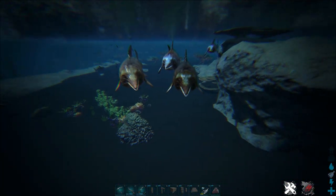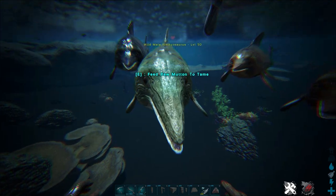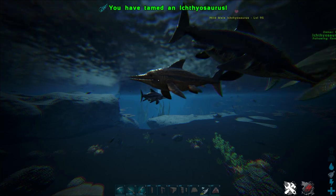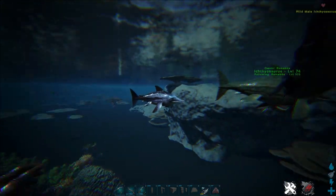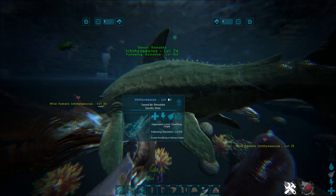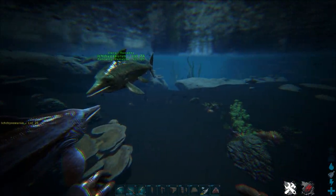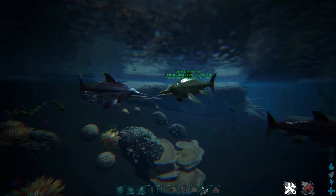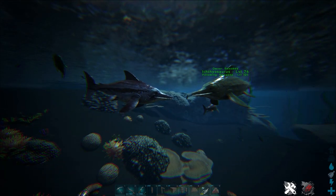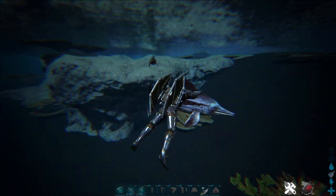I have increased taming rates on this server. You can also tame multiple at once — there's a level 151 here for example. Sometimes as you see they start swimming away while you tame them. It is a little bit easier if you have a tamed Icti around you, because they get attracted to other creatures and will stick together, which increases the chances that the wild Icti will stay and not swim away.